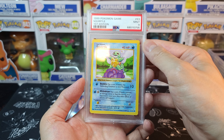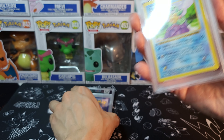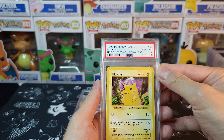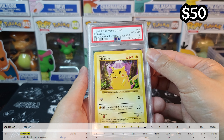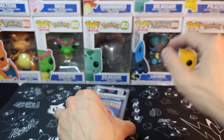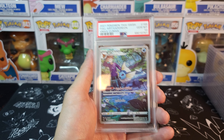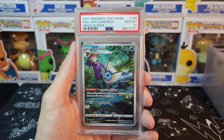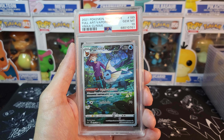Another 9 for Squirtle with his bubble attack. Two remaining from this set — Pikachu Red Cheeks Shadowless at an 8, base set, with no shadow on the side as I explained before. And the last one from the value set is Vaporeon TIE from VMAX Climax at PSA 10 — a great way to round out the value set. Let's jump into Economy.